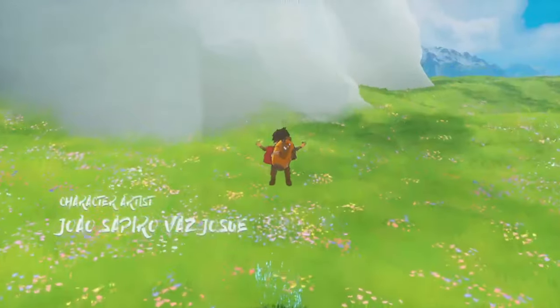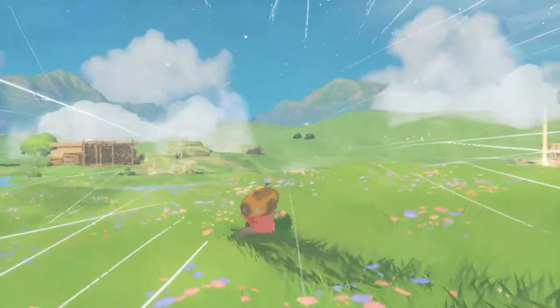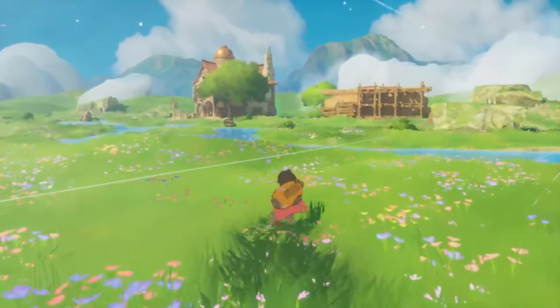While the land seems open and endless, each region actually has a boundary made of clouds that forces you backward, so you won't be able to stray too far from where you need to go, making it a little more linear and easier to figure out how to progress to the next area.